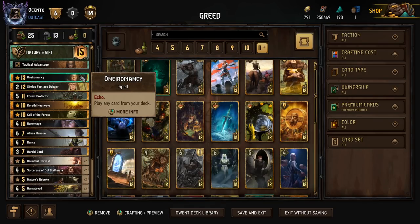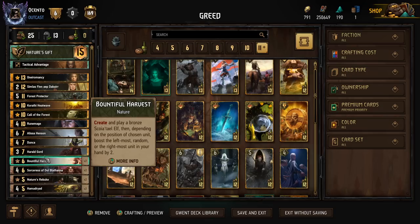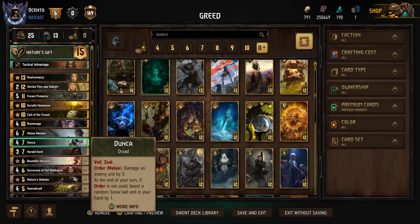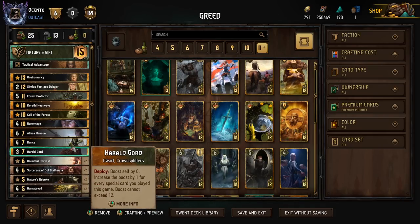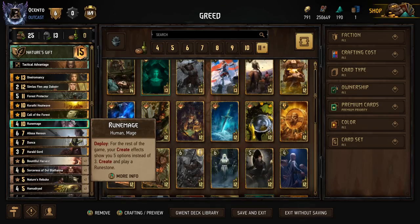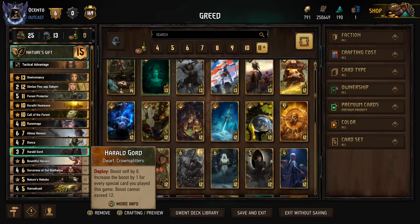O'Neal makes sure we get the cards we need. We can either play a couple of Bountiful Harvests early on and cycle them back into our deck with Alyssa, then play two more later — that's the more conservative option. Otherwise, we can create two Bountiful Harvests off the Sorceresses early on, play them, shuffle them both back into the deck, and if we're lucky enough in round three, take Simlas and play four Bountiful Harvests at the same time. If we played Rune Mage first, we'd have five choices instead of three.